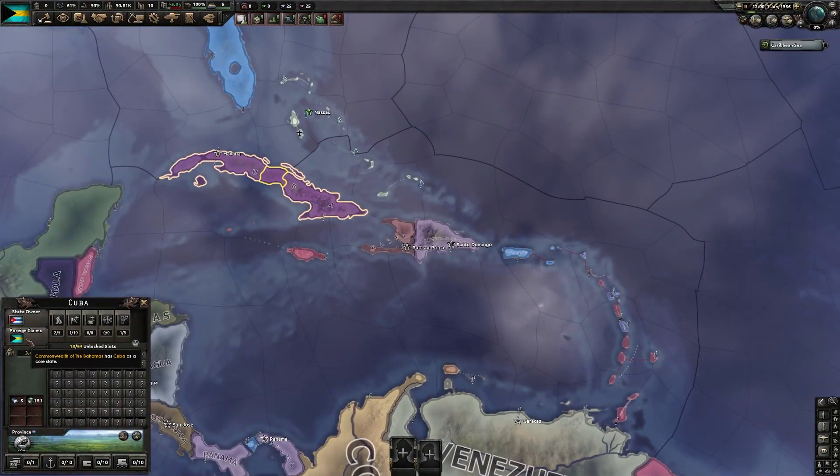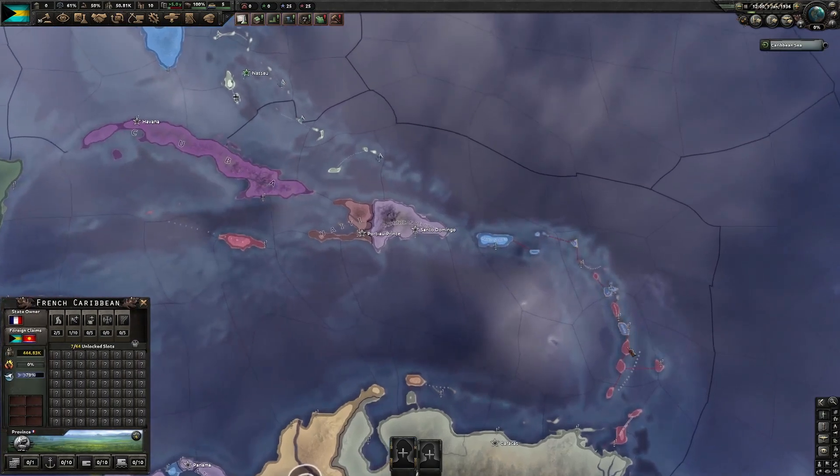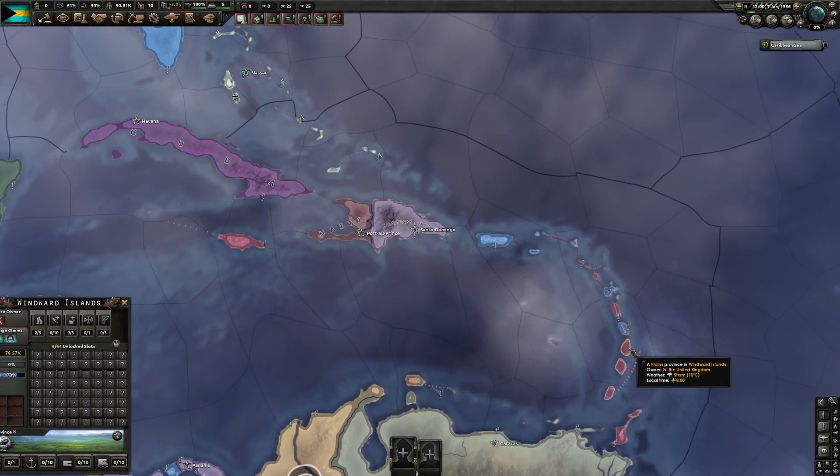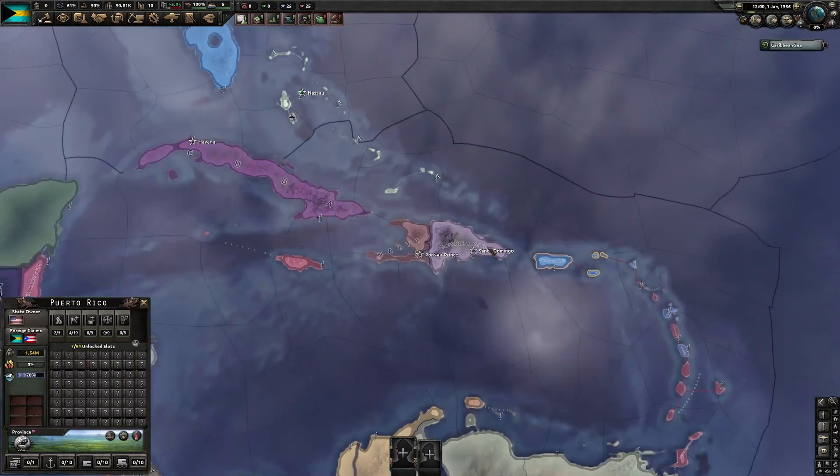I also gave myself cores on every country in the Caribbean. Not the countries themselves, but I got the state ID for each and then plugged them in, so now I'll have cores on each of these.